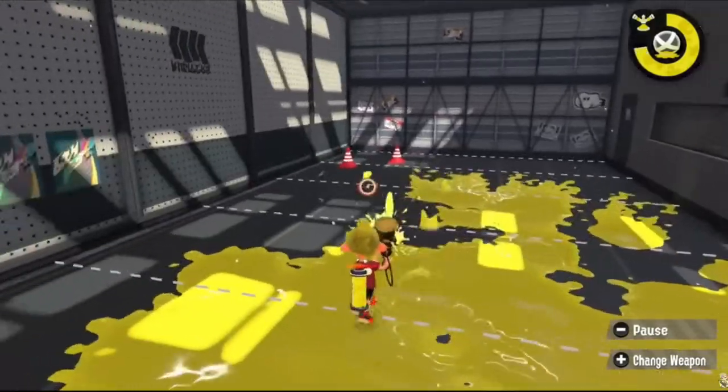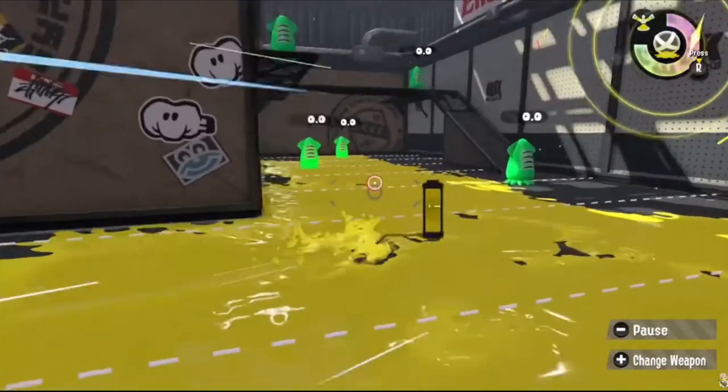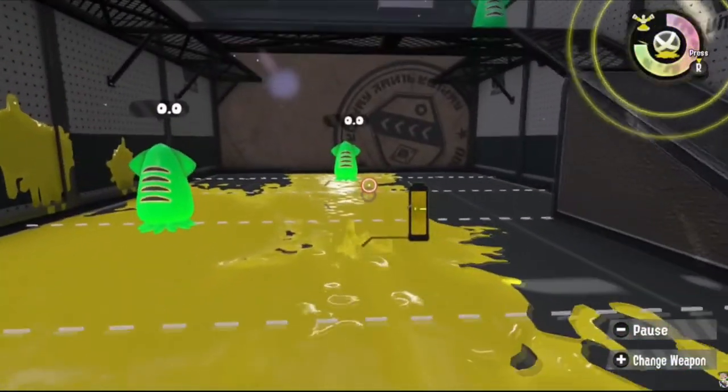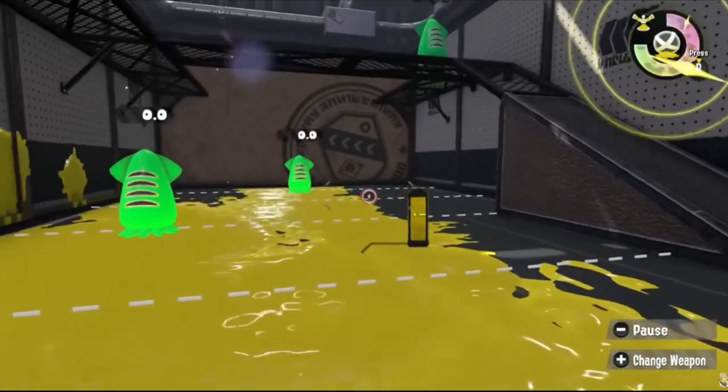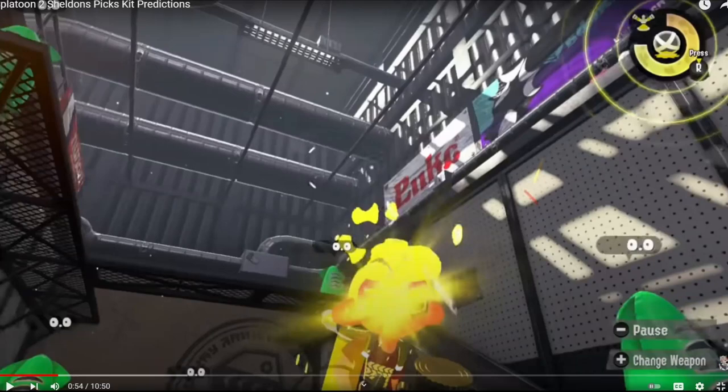For the special I said Booyah Bomb — basically giving it the Strike — and I got this one right. With its ability to do long-range pressure with Burst Bomb, Booyah Bomb could be used as a panic button or a way to start pushing in while painting quickly. The gold Aerospray had Mine and Strike, so Strike going to Booyah was my logic.